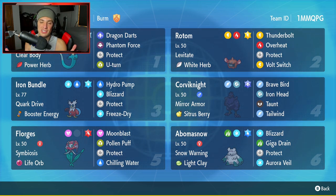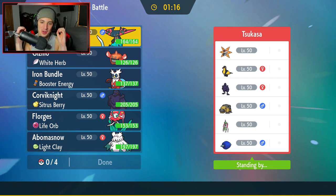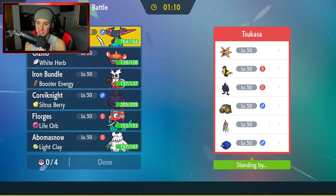Let's hop on that Ranked Double Ladder and look to get some wins with this Dragapult and Florges team. First match coming at you — it's a brand new season so your boy is sitting at 0-0. We're going up against a Hippaldon team with Corviknight, Kilowattrel, Iron Valiant, Glimmora, and Iron Moth.